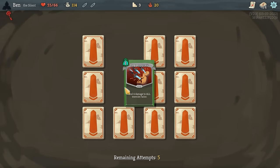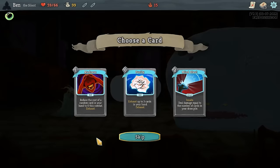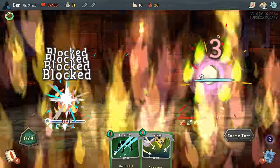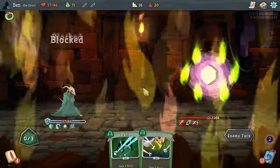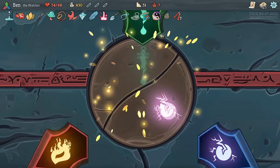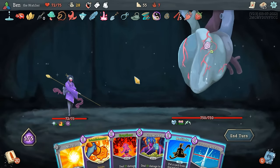There are a lot of unknowns in Slay the Spire. When you start a fresh new run, you have no idea what cards you'll be offered, what events you'll encounter, and what bosses you'll face. But there is one thing that stays the same every single time you boot up the game. Up at the top of the spire, locked behind a heavy three key door, is the game's ultimate challenge: the Corrupt Heart.